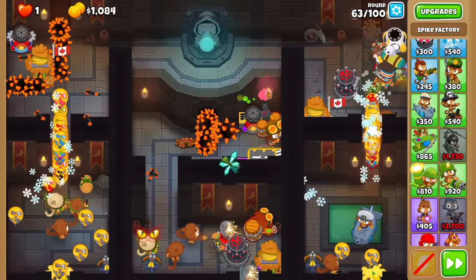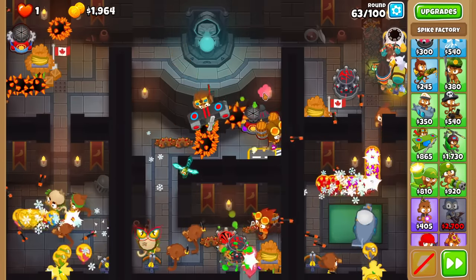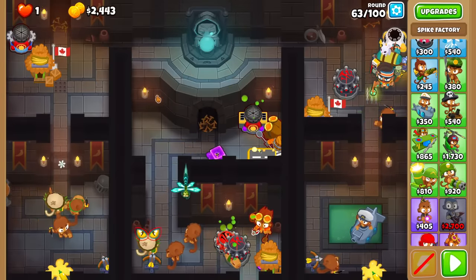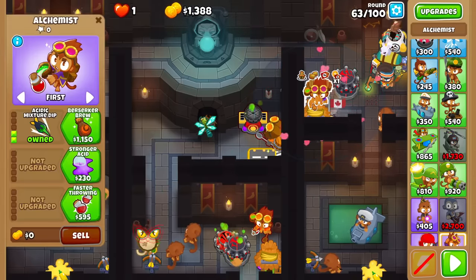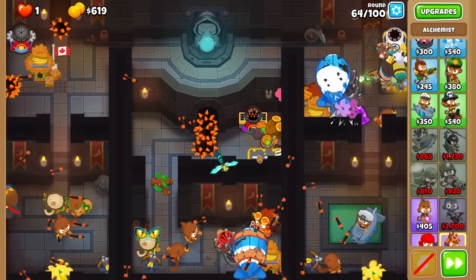Wave 2 — don't forget I can use this, but I shouldn't have to. Final wave — I'll just use it to be safe. We still have the left one. I think I need to shore up my MOAB popping on the right side now, so let's drop an Alchemist for this character. Round 64 should be easy.